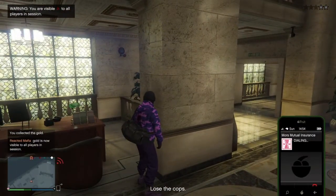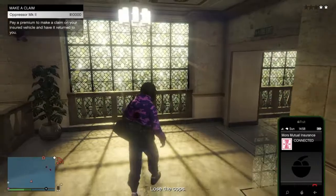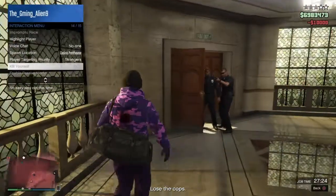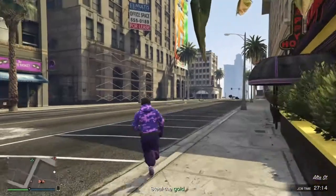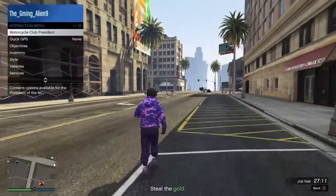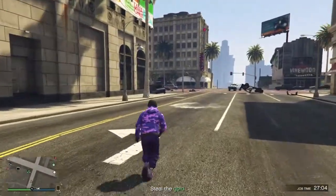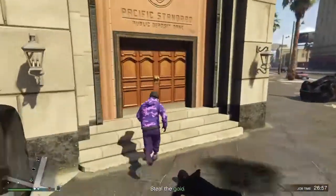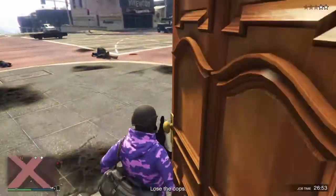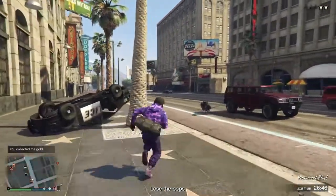I'm going to get my Oppressor back because I'm going to need it. We expect the unexpected. Now we have lost our wanted level. If you jump in your Oppressor or anything at that time, then that's the best thing to do. I do not know why that spawns over there — I thought it was meant to spawn next to you, that's frustrating. Come in and get the duffel bag — and why did I have the police again? Usually you just lose them.